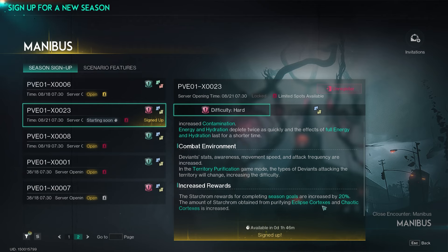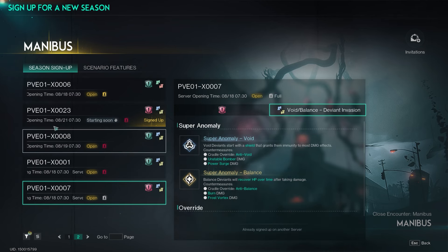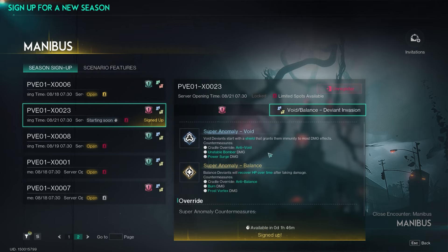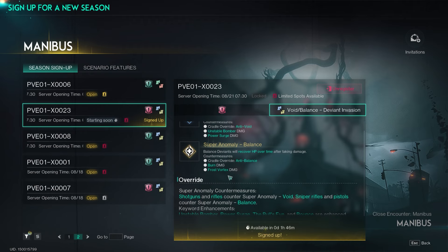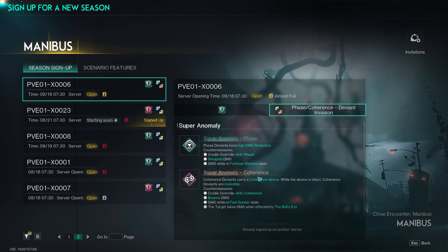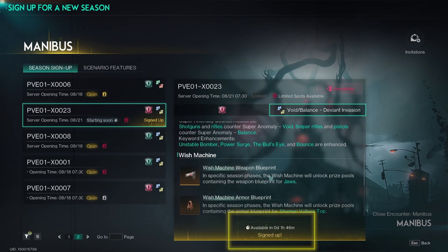Another aspect of the new servers is the deviant invasion. Depending on the server you choose, you'll have two super anomalies to counter with specific skills. For example, our server has void and balance. To counter void, you'll need anti-void cradle override, unstable bomber, or power surge damage. For the balance super anomaly, you'll need anti-balance cradle override, burn damage, or frost vortex. Other servers can have anomalies like phase and coherence, countered by shrapnel, fortress warfare state, bounce, or fast gunner. Make sure you read these descriptions before choosing a server.